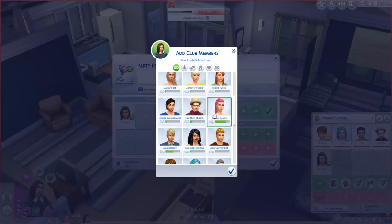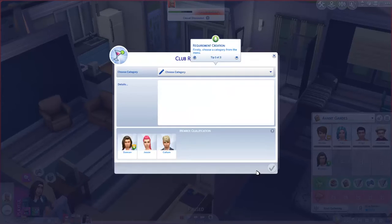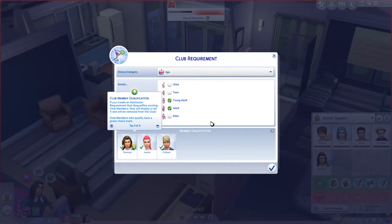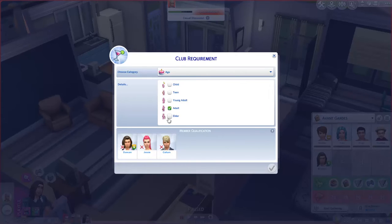We're gonna add a sim. Creating admission requirements — club leaders can set these to dictate who may join, restricting membership to like-minded sims. For age, we want young adults and adults. Club member qualifications — all of our current club members are eligible. For career, marital status, financial status, and traits, we don't want any specific traits, so we're just gonna leave it. Adult and young adults. Cool beans.